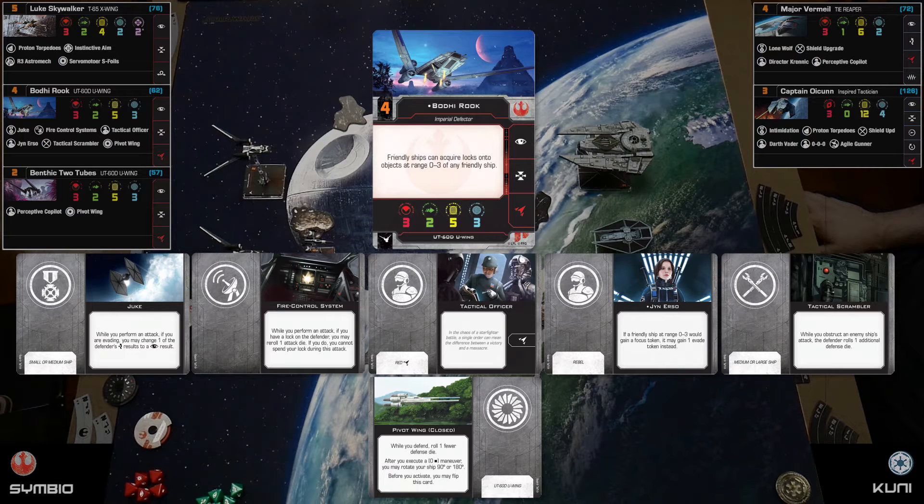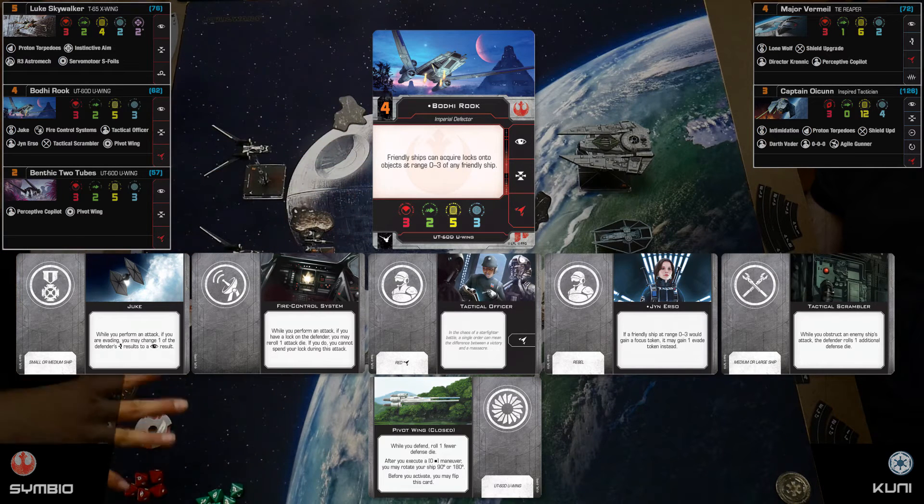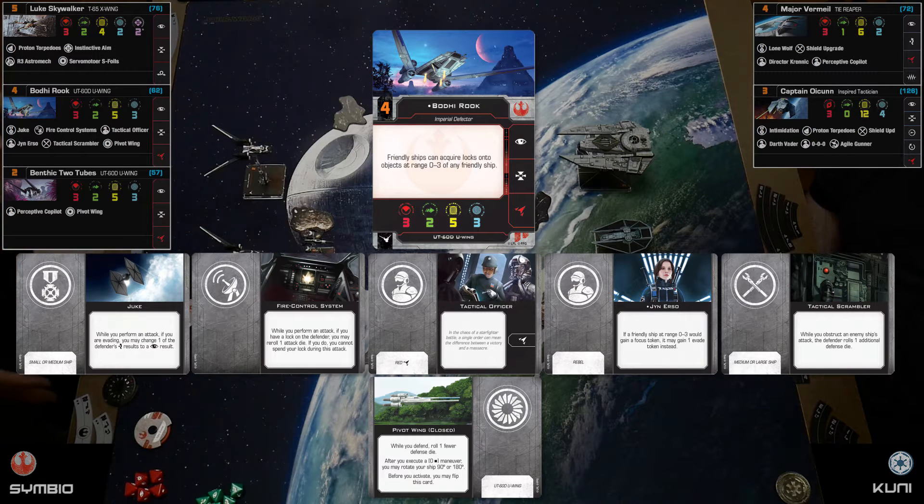Bodhi's ability lets me use one friendly ship being in range, then everybody else can lock from that range — it basically ignores the range rule as long as one of my guys is within range three. This whole build is about getting those locks. Bodhi is loaded up with stuff.